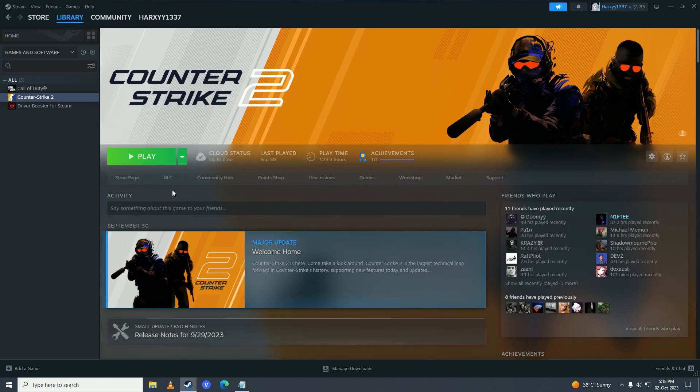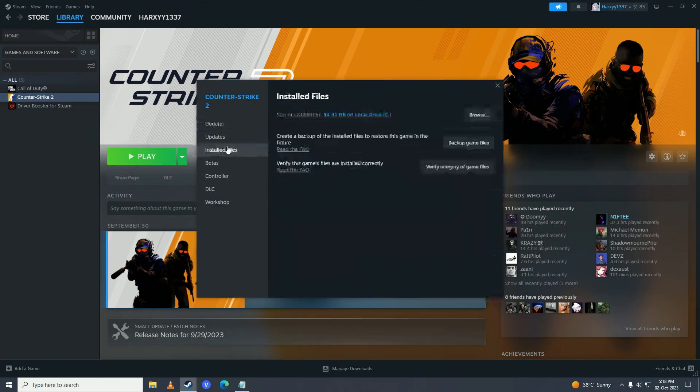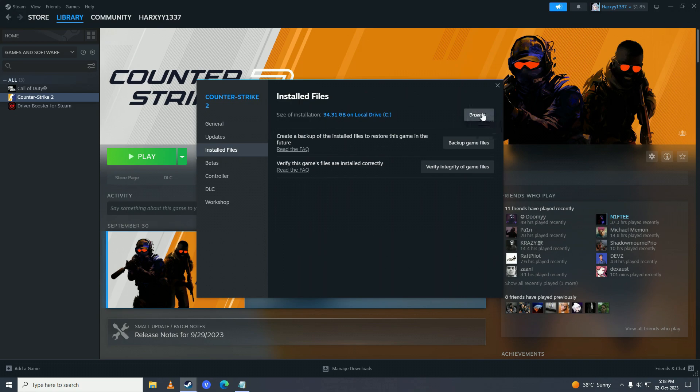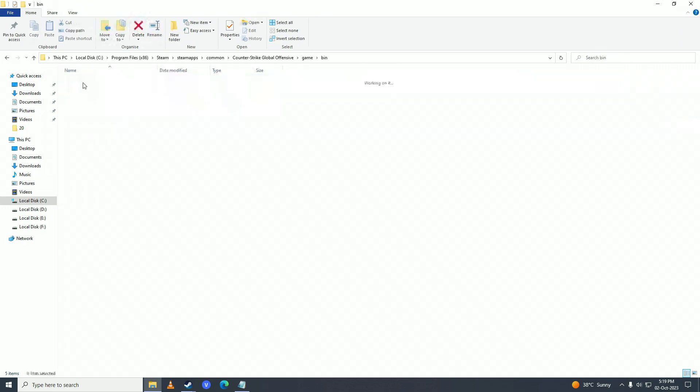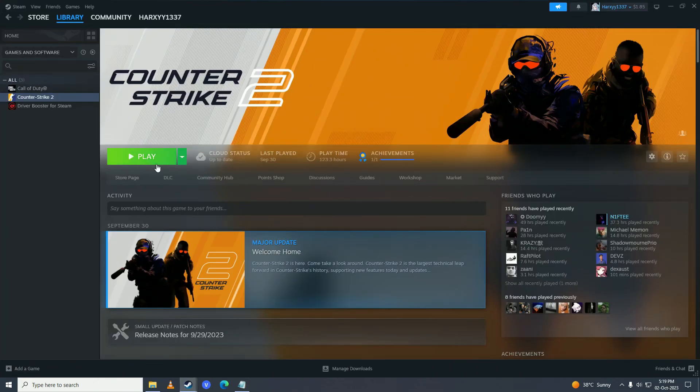After that, right click on your game again, go into Properties, click on Installed Files, and go into Browse. Instead of launching the game from the desktop or from Steam, try launching the game directly from that folder — that could fix your issue.